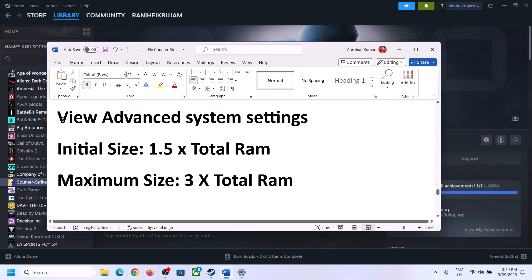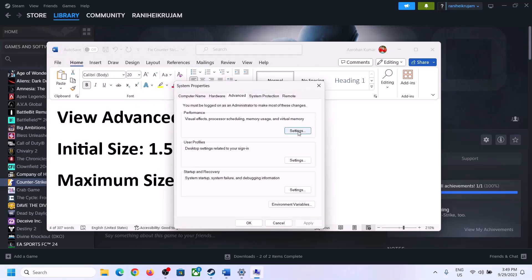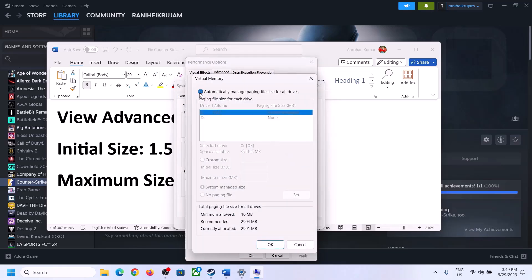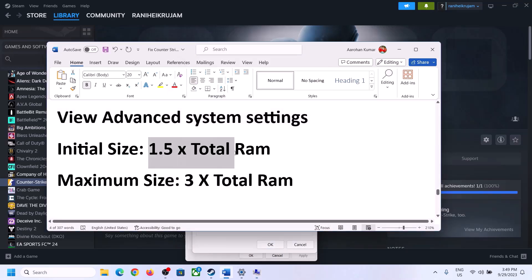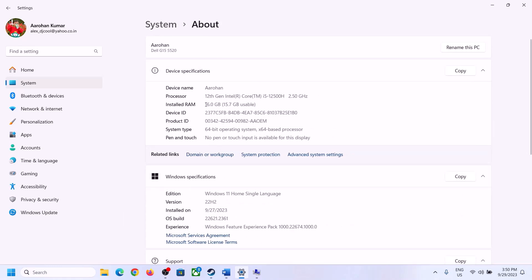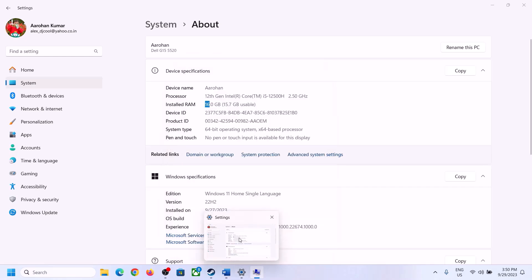The next step is to increase the virtual memory. Type 'View Advanced System Settings' in the Windows search box, click on it, then click the first Settings button, go to the Advanced tab, and click Change. Uncheck the box that says 'Automatically manage paging file size for all drives', then select the drive where the game is installed. Put a check on 'Custom size'. For the initial size, the formula is 1.5 × total RAM in megabytes. Check your total RAM in Windows Settings > System > About.